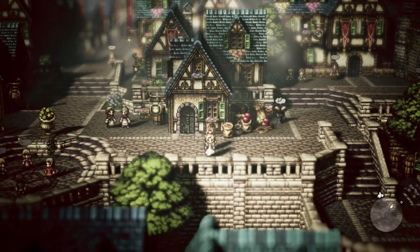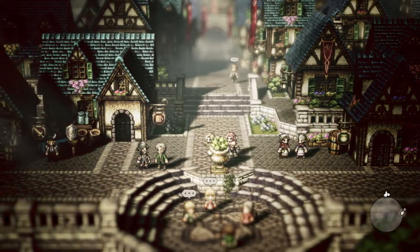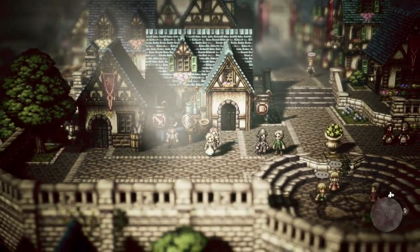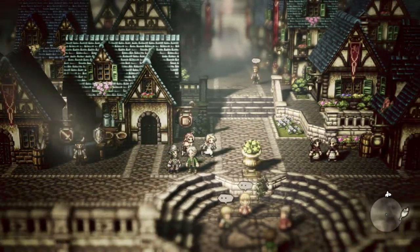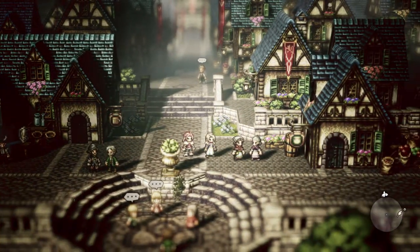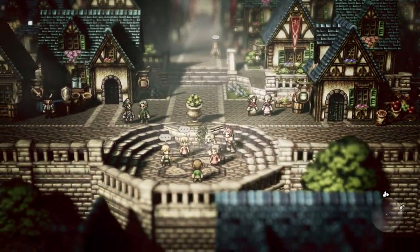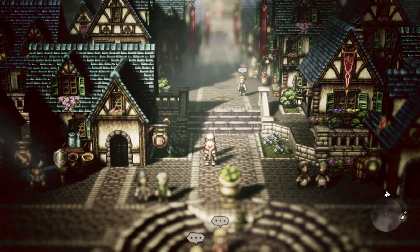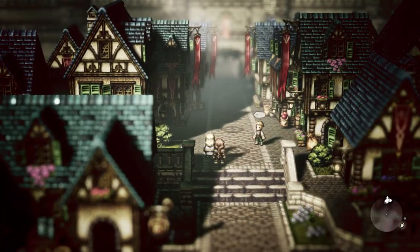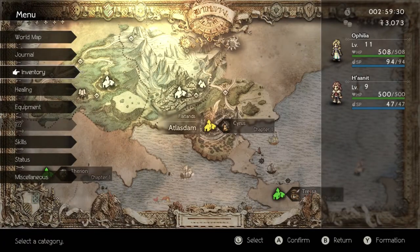Anyway, the two of us are now going to go find Cyrus. It's been brought to my attention that there is a correct order to meet the 8 characters in the game, and I'm not following that order. It doesn't really matter — the order's not that important. It's just that if you look on the soundtrack, the 8 character tracks are in a certain order, and the 8 tracks for their areas are in a certain order. But it doesn't really affect the game that much if you get them in a different order, so it should be fine.